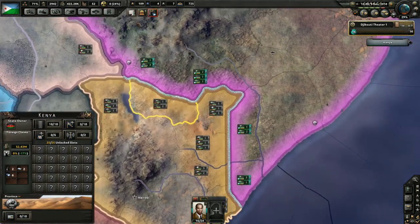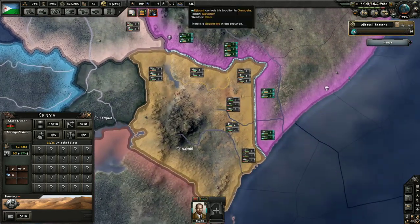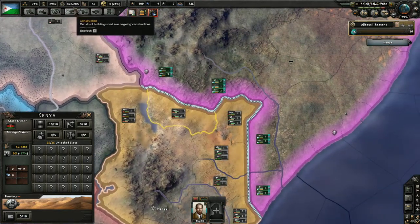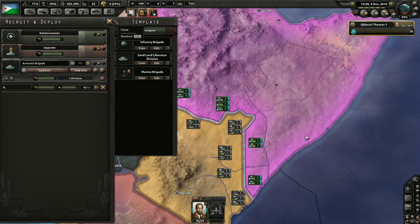The next target on our list is Kenya. Kenya seems to have a decent-sized military with high organization, but a lot of their units are not fully staffed, and I think that's something we can take advantage of. We are still trying to get more main battle tanks — to train new ones, reinforce existing divisions, and upgrade the current batch to the advanced Generation 3 main battle tanks. So we've got quite a few things on our plate.